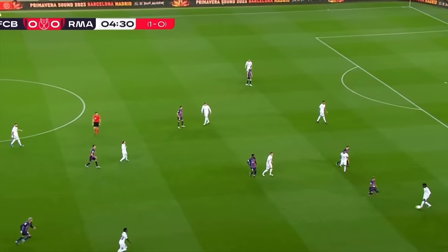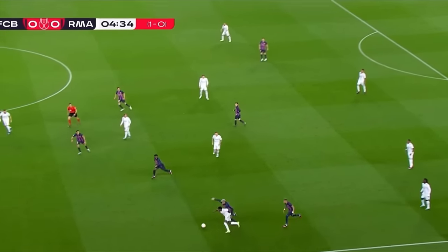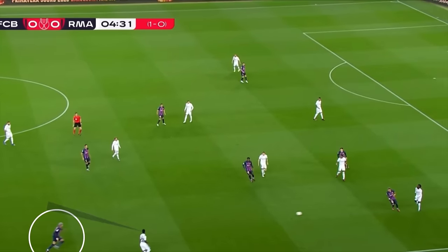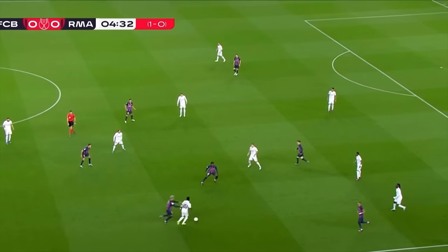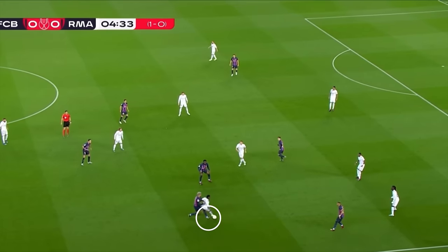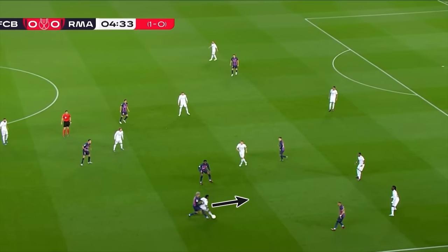Vinicius versus Araujo — who's your money on? In the fourth minute, we see this ridiculous turn from Vinicius. As the ball is on its way to him, he's already checking his shoulder and sees the aggressive pressure. He controls the ball and then moves it back down the pitch. We see him checking his shoulder again, sensing Araujo coming around this side. Araujo now goes to poke the ball away between the legs, but Vinicius does a sharp outside chop with his hips facing this way — perfect disguise.